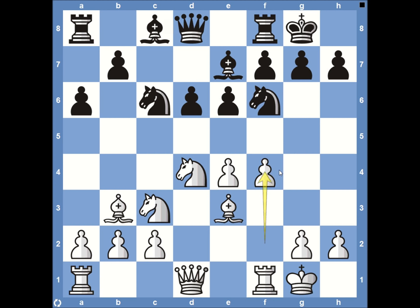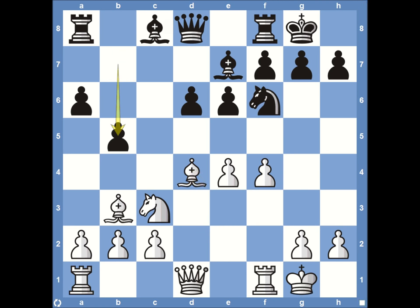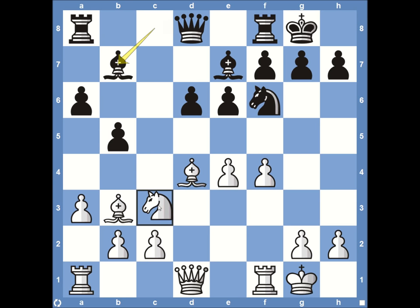Bobby Fischer decides to go for the more aggressive route with pawn to f4, which tells Spassky exactly what he needs to do. Spassky starts with knight takes on d4, exchanging knights off the board. Bishop takes back on d4, pawn to b5, opening the door for his light-square bishop to get involved. Fischer plays pawn to a3, getting ready to bring his bishop back to a2 if needed. Then bishop to b7 attacking the center, with both the bishop on b7 and the knight on f6 attacking the e4 square. Fischer has just the knight on c3 defending, so he plays queen to d3, centralizing and adding a defender on e4.